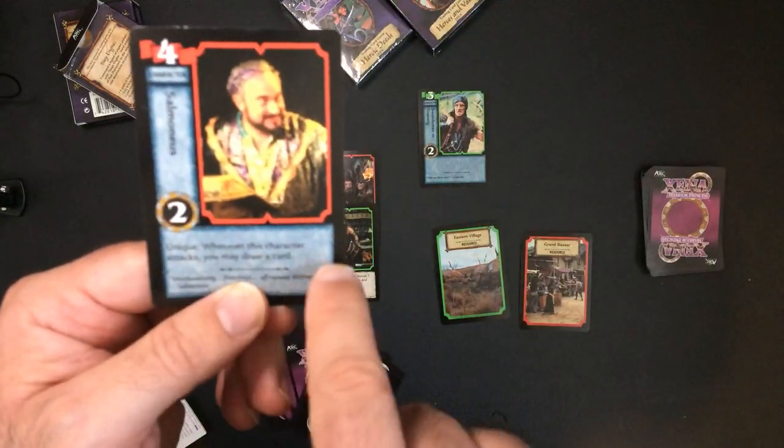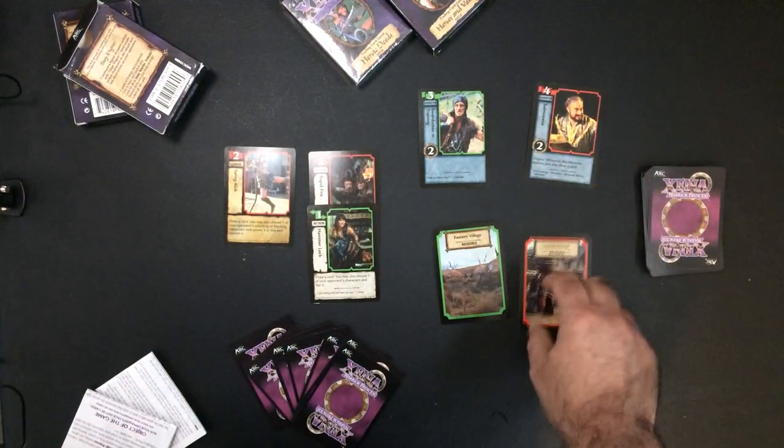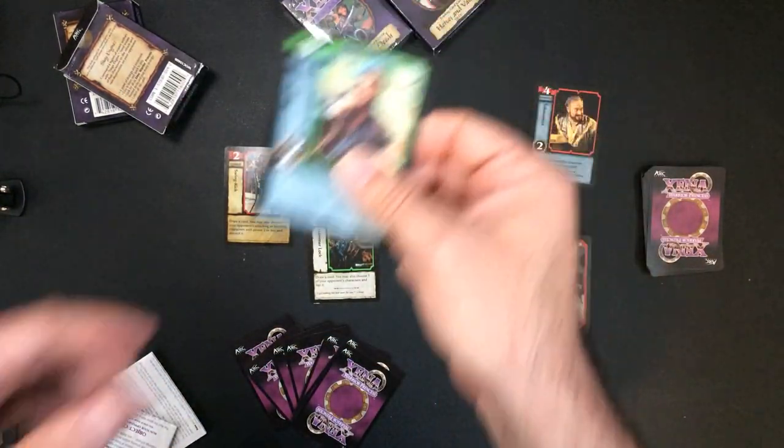He does have a unique ability: whenever this character attacks, you may draw a card. You would need a red to play him, and then a green resource to play a green character.